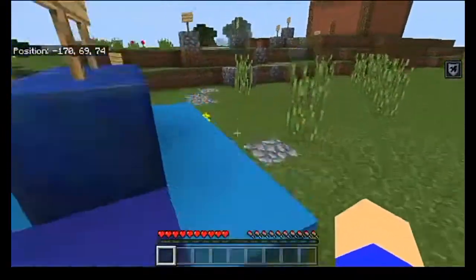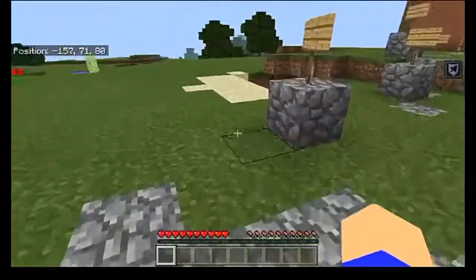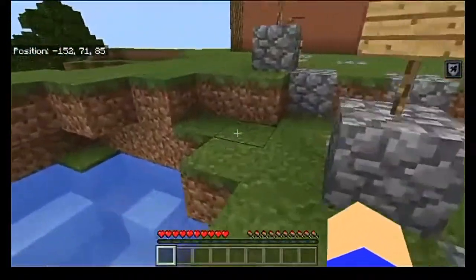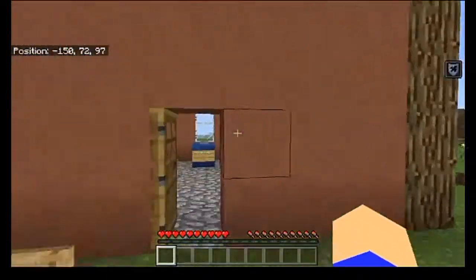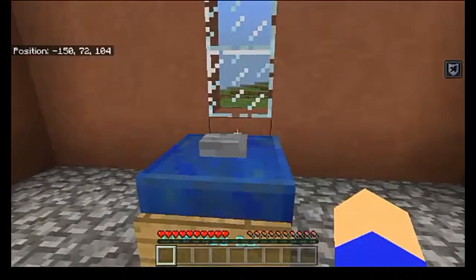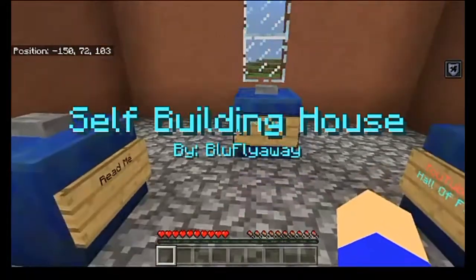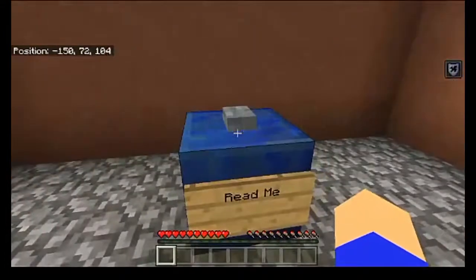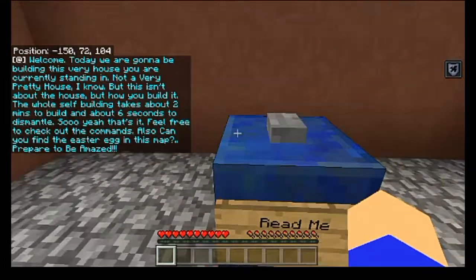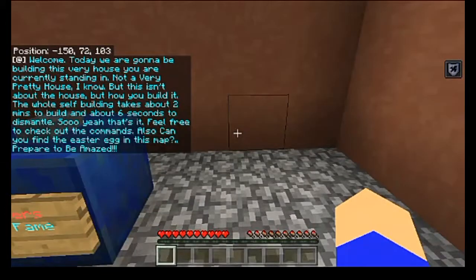This is something that looks like it ought to be kind of interesting. So the first thing I'm going to do is go inside this building right here. This is not the actual house itself, but it has some information with some command blocks. This is who put it together — Blue Flyaway Games. So, welcome — we're going to be building this very house you're currently staying in. Not a pretty house, I know, but it isn't about the house, but how to build it.